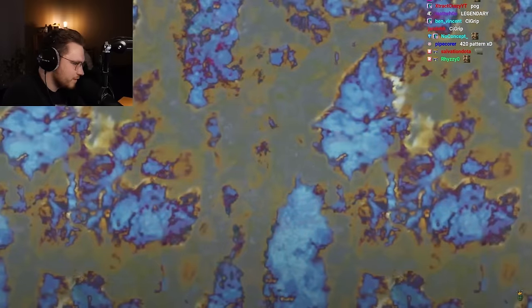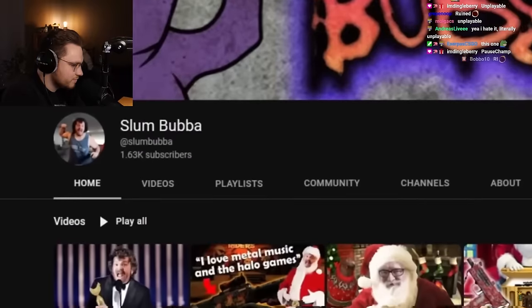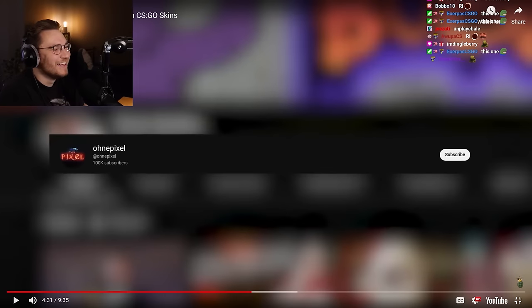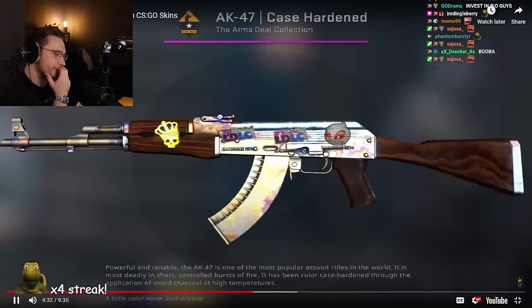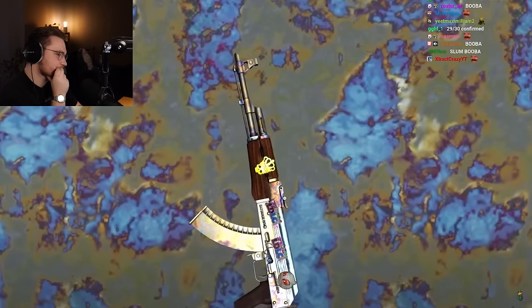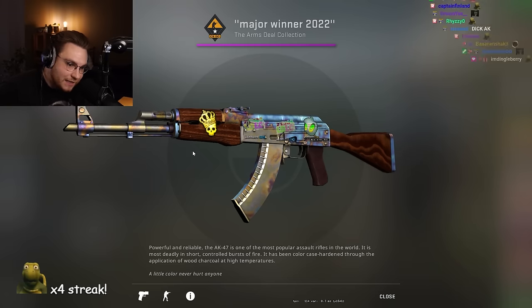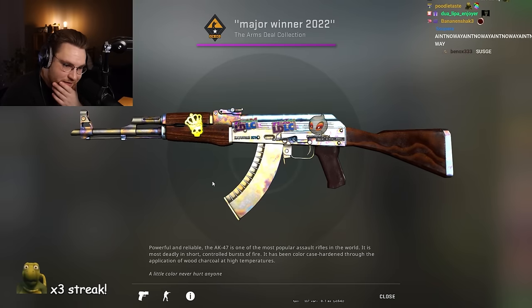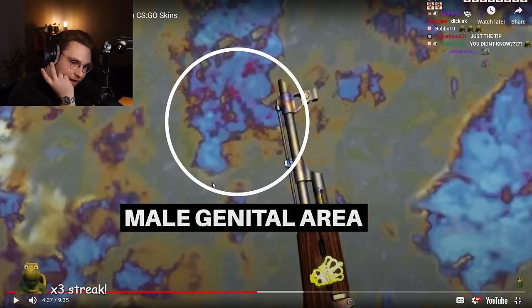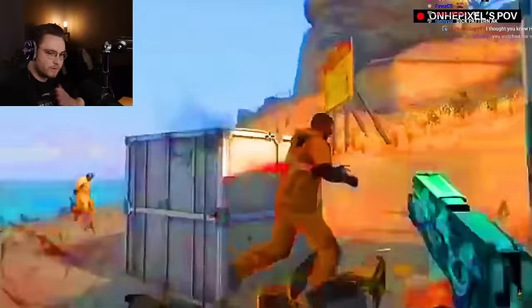I didn't know about the glitched pixels on every Rio sticker at the very top. In a case-hardened texture there is a so-called 'dick area' where male genital patterns are made, and thanks to YouTuber SlumBooba we now know this. AK-47 case-hardened pattern kind of touches the dick area with its tip — I didn't know that! That is so cool, that makes me love my AK even more.